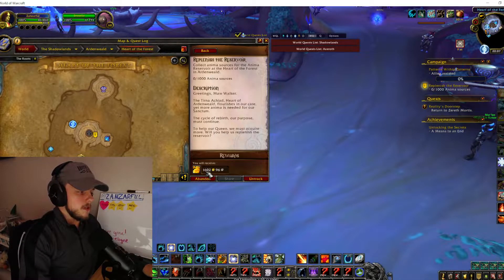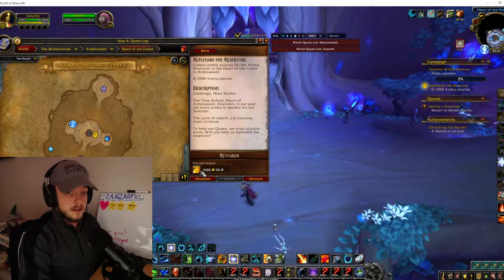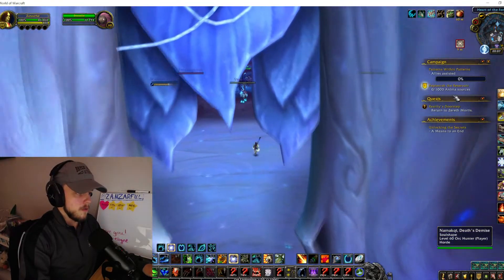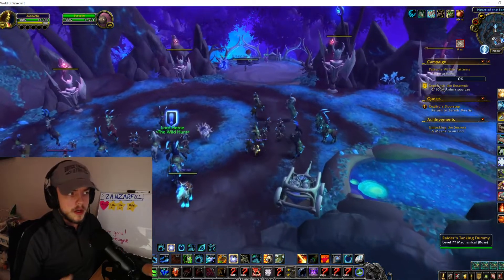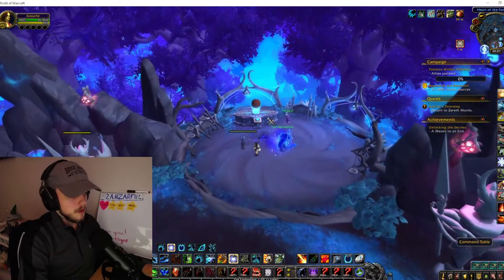Obviously, as you can see, when you're at 80 renown you get 1600 raw gold instead of the other rewards that would normally show up — and that's Replenish the Reservoir. Now if you have a mission table character and you don't necessarily play it, but all you do is send out missions on the mission table, there is something very interesting that happens.